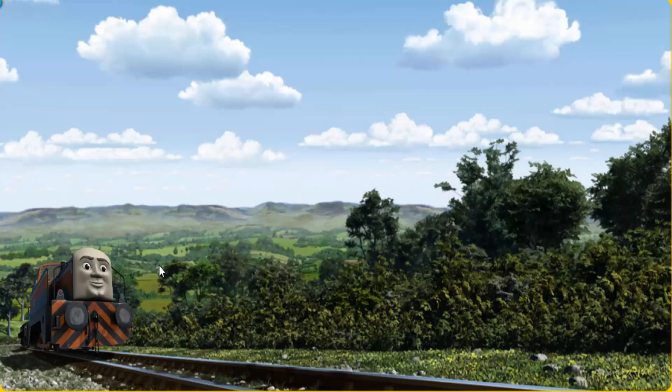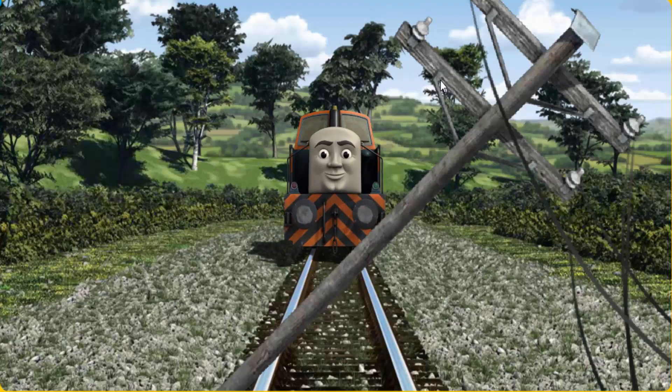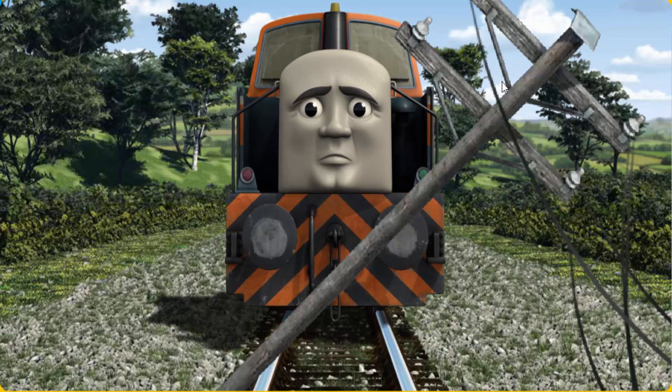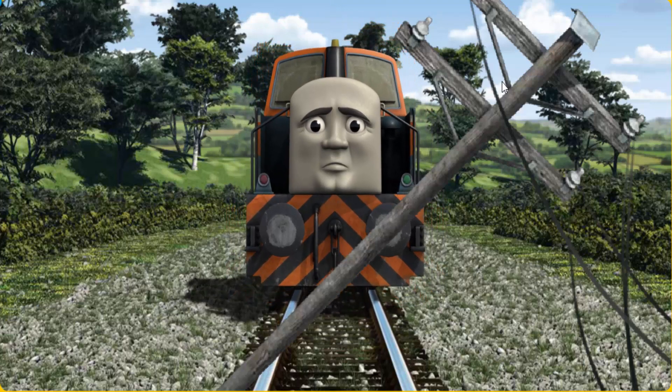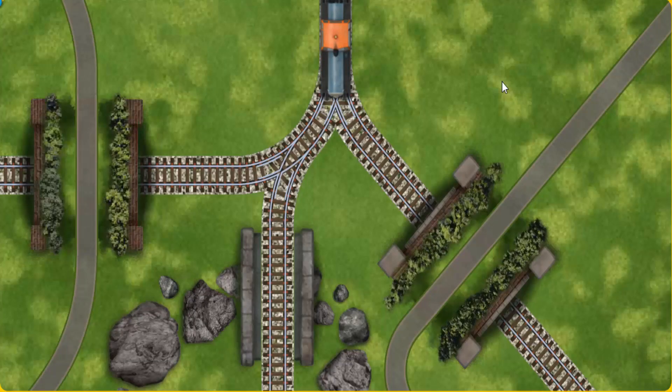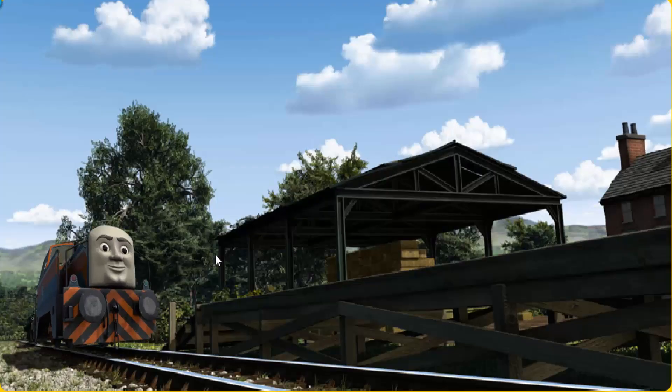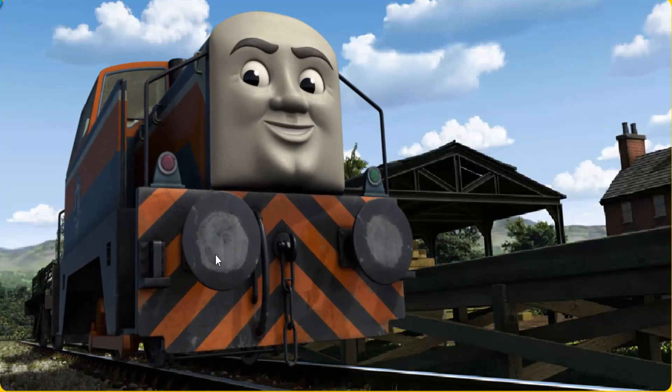Den set out for Farmer McCall's farm. Suddenly Den had to stop — he would have to go another way. Find the track that goes over the bridge. Let's go! Den arrived proudly at Farmer McCall's farm. With your help, he was a really useful engine.